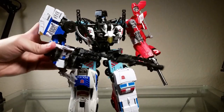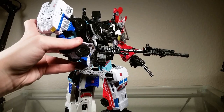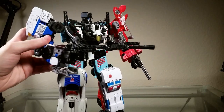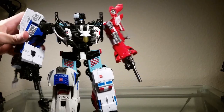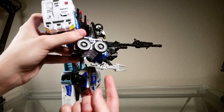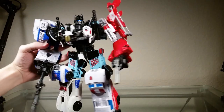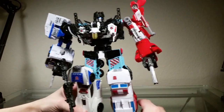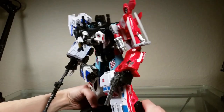Hotspot's two rifles combine into one rifle — it's kind of a weak combined weapon, but it serves its purpose. You've got enough ports to give him a little bit more weaponry: Rook's jaws of life, Streetwise's shotgun. Just look at this guy — way cool.